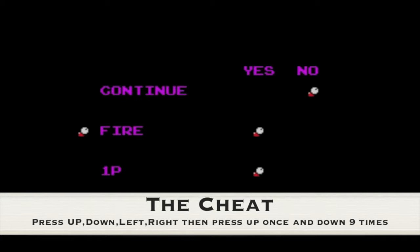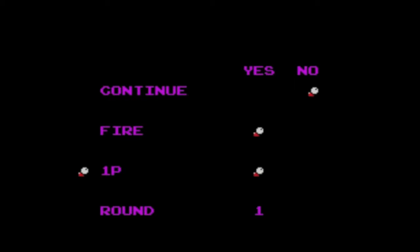You'll see this menu. Push up once and down 9 times — 1, 2, 3, 4, 5, 6, 7, 8, 9. Press the fire button and that will give you a level select.